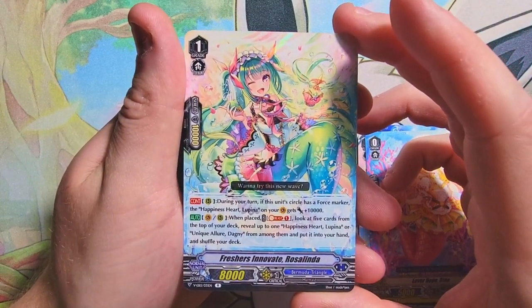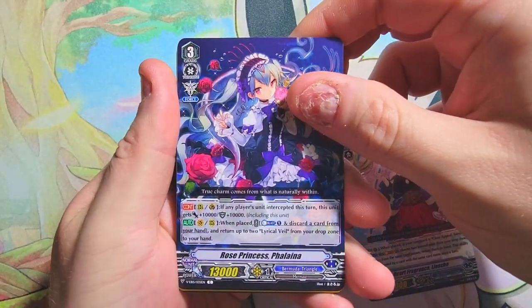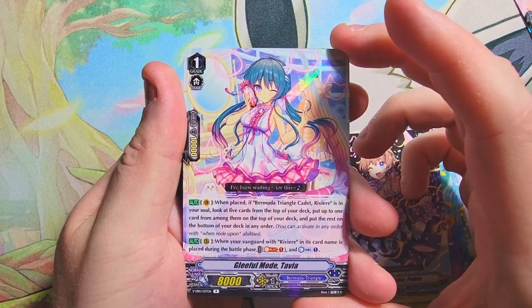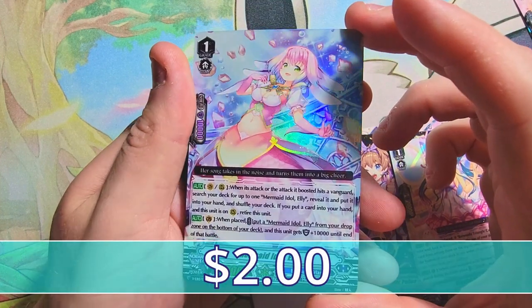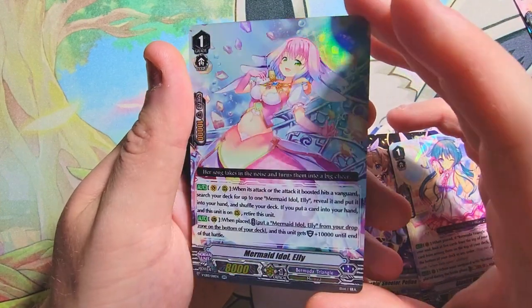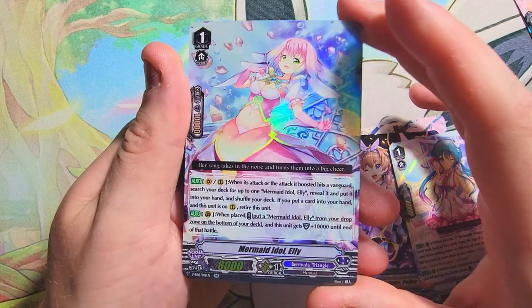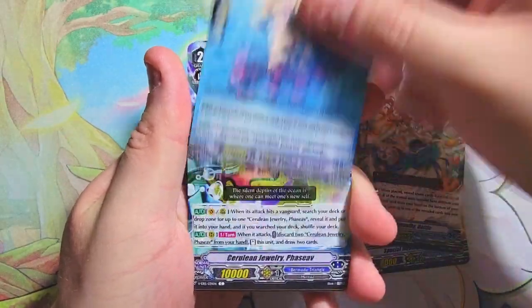Another rare behind it is Rosalinda Freshers Innovate, an interesting one. Next up, we got Fantia Shizuki, then Pela Tavia as our rare, and behind it we have a double rare: Mermaid Idol Ellie. I love the foiling on these packs — look at that shine on the highlights of her dress! I love when card games do that kind of highlighted holographic foil type stuff. No clan god pack here, but we keep moving.